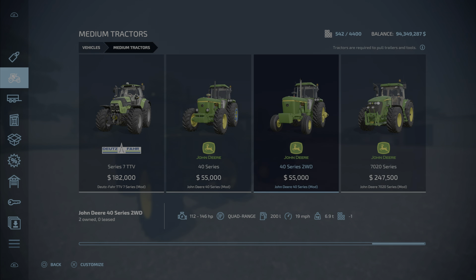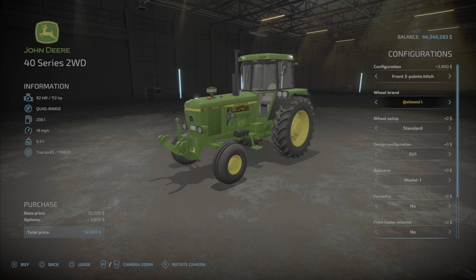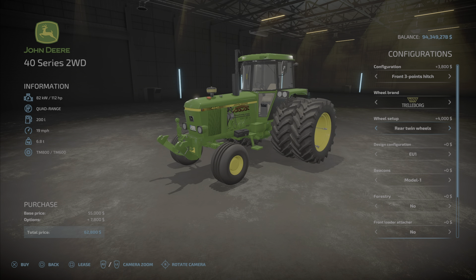Now on to the two-wheel drive series, also at $55,000. We have the same choices for configuration. The wheel brands are: Continental, Midas, BKT, Vertistein, Nokian, John Deere, and Trelleborg, though we get a somewhat different set of options because it's not four-wheel drive.